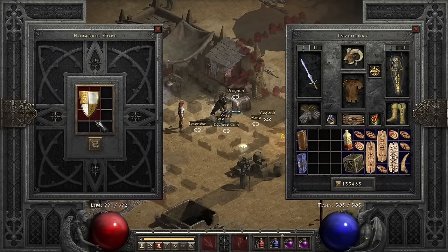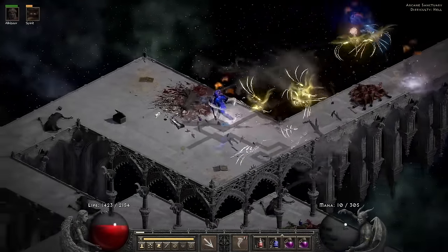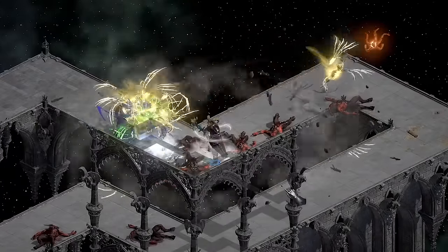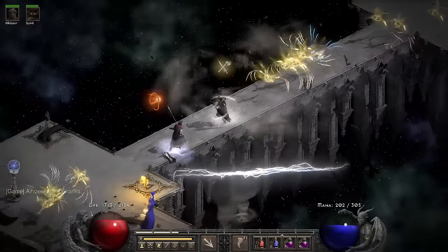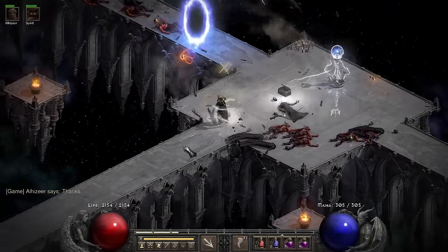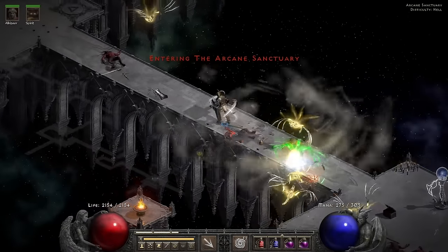For the Monarch roll I get a perfect Ruby, a Tir rune, and an Amn rune. I go for the socket roll and get three sockets — that's bad because I needed four. After that disappointing moment we head towards even more disappointment in the Arcane Sanctuary, where I use town portals to dodge a bunch of ghosts. They're very tedious to deal with, especially if they're extra fast. What I'm doing is walking back, leaving a Town Portal, and maneuvering my way towards the waypoint.